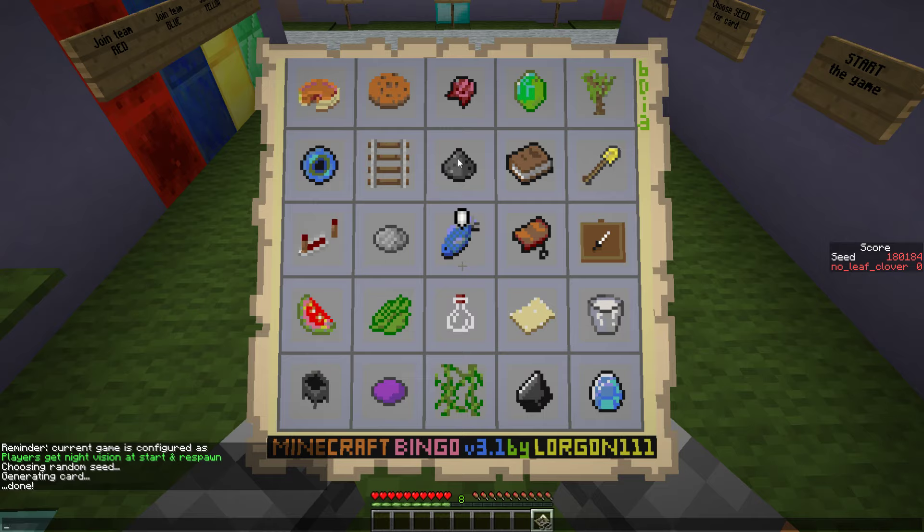Ender pearl. We need one gunpowder, we need two leather, we need one ink sack, we need to cook the stone for the repeater, we need the string as well as the spider eye, we need the saddle, we need one cactus green, we need the glass, but not the clay, we need to milk a cow. So cow and leather, that's probably gonna be one task mainly.